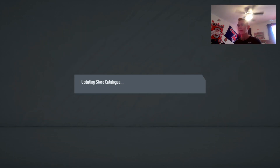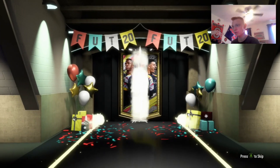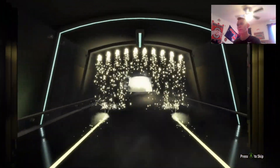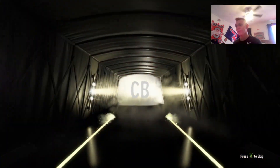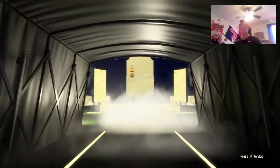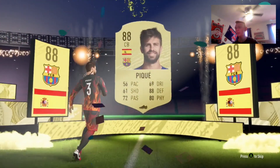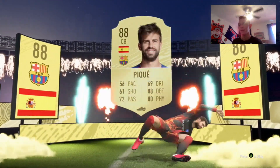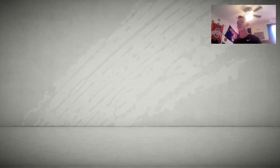We're going to open the pack for you guys. 84 to 91 rated — please be a walkout. This cost so many rare players. It is a walkout! Come on. Spain, center back — be Ramos, Ramos. Oh, it's PK! It's still 88 rated, so that's going to be a really good thing to put into SBCs. 88 rated PK out of the pack — we'll take that for the 84 to 91 rated pack.